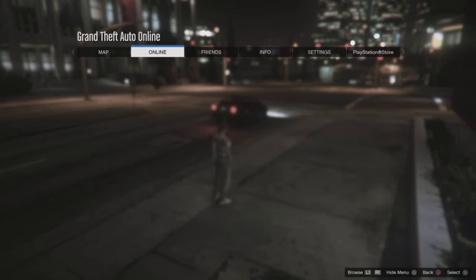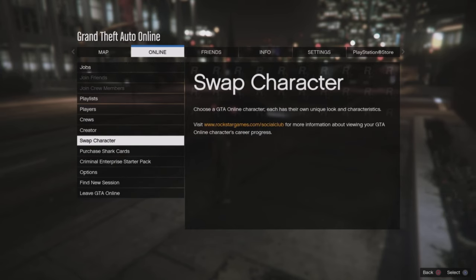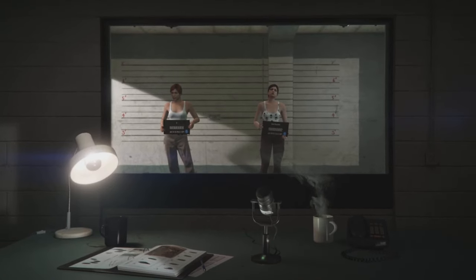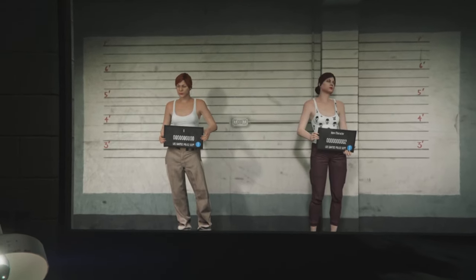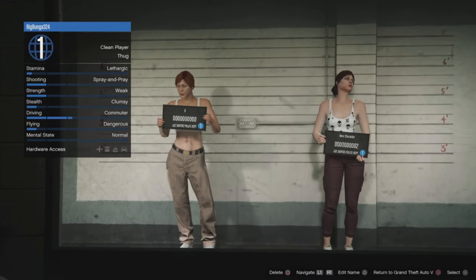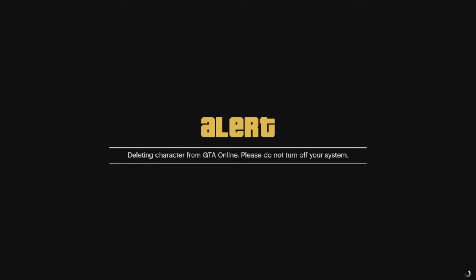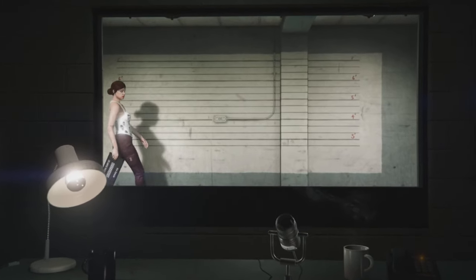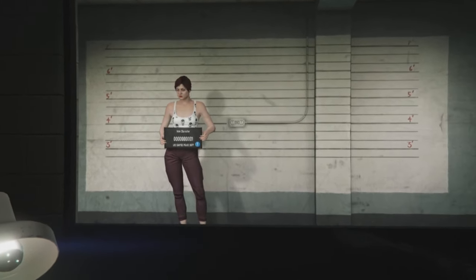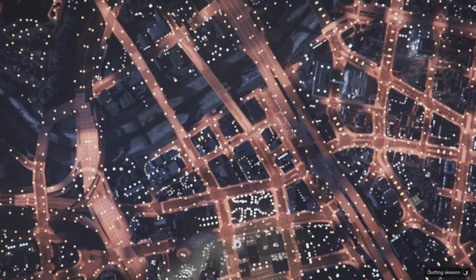Once you spawn in, press the pause button, go to Online, and then Swap Character. It will take you to the character selection screen. Go to the character you just created and delete it — click Square to delete, then Yes. Once the character is deleted, press Circle to return to Grand Theft Auto 5.